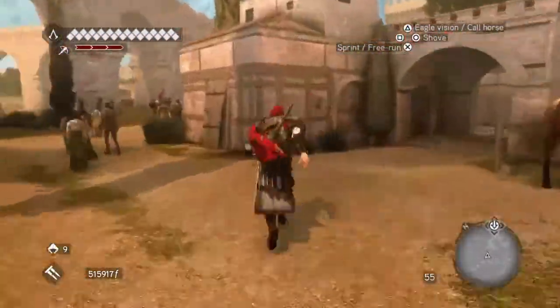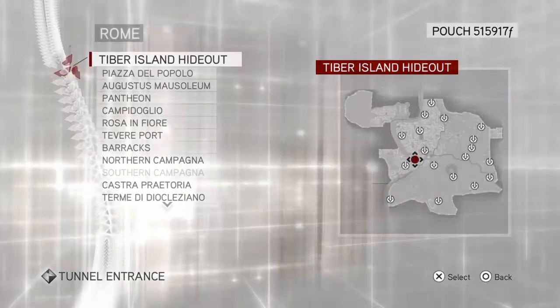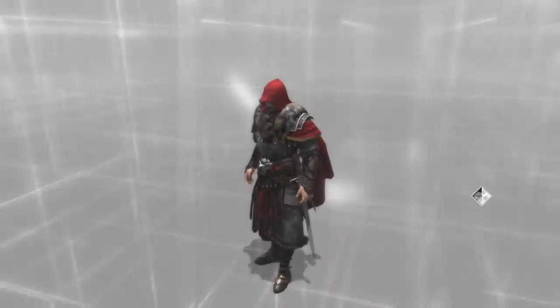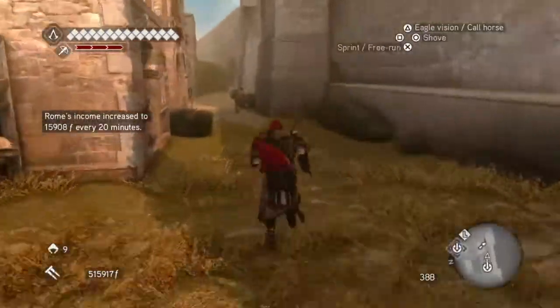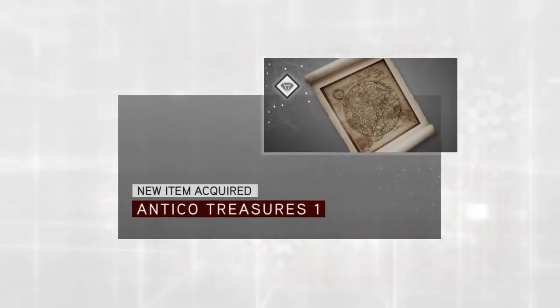The first thing we're going to do is run to the tunnel that is nearby. When we get to the tunnel we are going to go to the Palazzo Laterano — it's down in the south. From here you're going to run straight forward and just to your left is the art merchant, where you're going to buy the next treasure map: Antico treasure number 1.